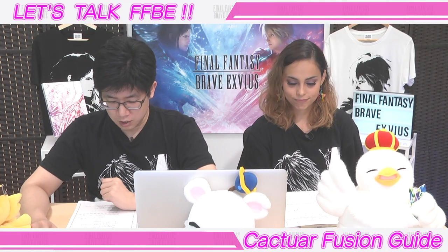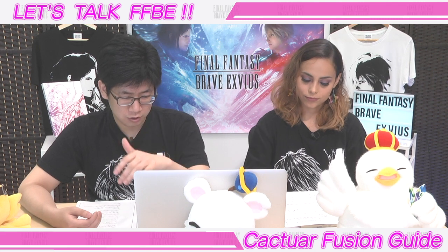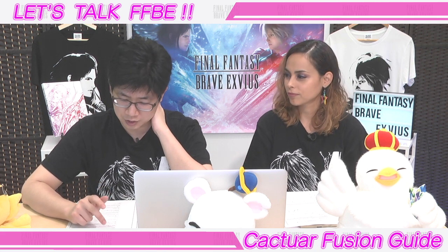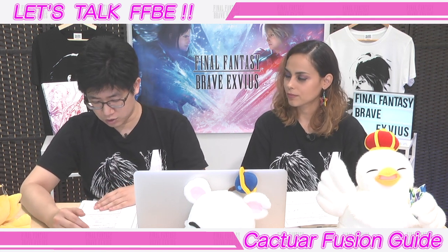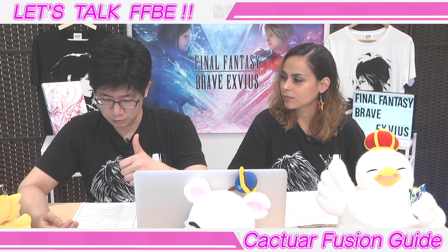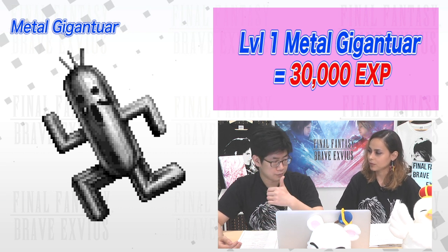First of all, let's start out with how much experience points is actually needed to max out a 7-star unit. We mentioned that if you awaken a 6-star unit to a 7-star, it's going to start out at level 101 instead of going back to level 1. So let's talk about how much experience it's going to take to get a fresh 101 unit to 120, which is going to be the max level for 7-star. Metal Giganteur is going to give you 30,000 experience points per Cactuar.